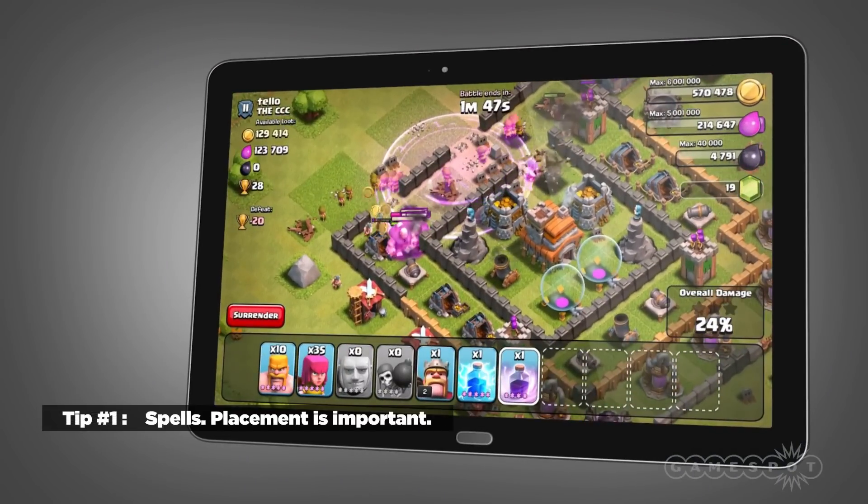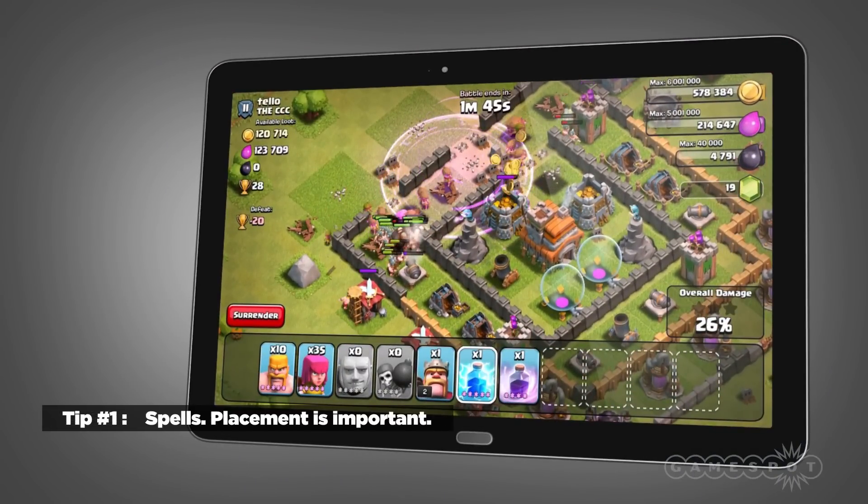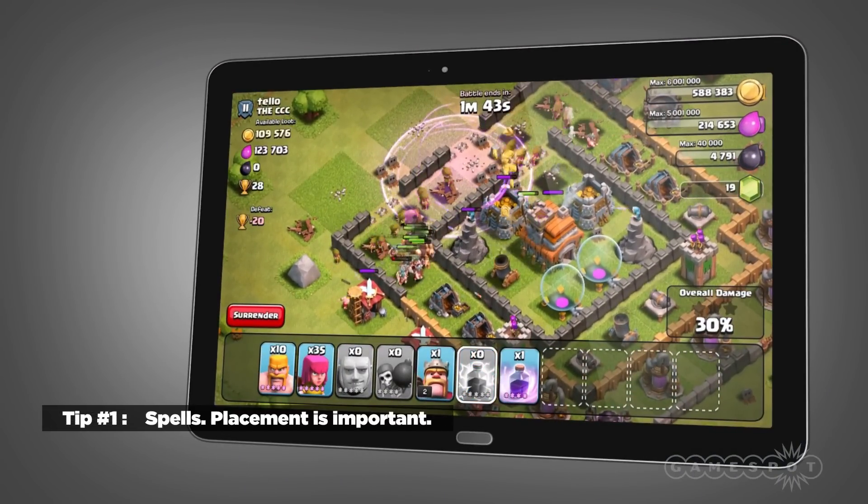Tip number one is spell placement. Make sure you're using Lightning Spells and putting them in the proper areas, as well as Rage Spells, because they help out your troops and get them closer to the Town Hall.